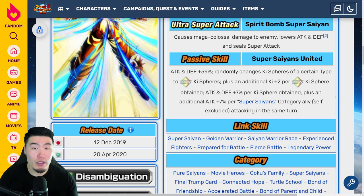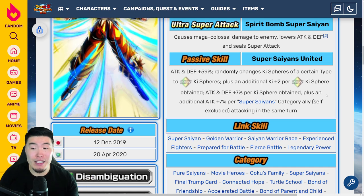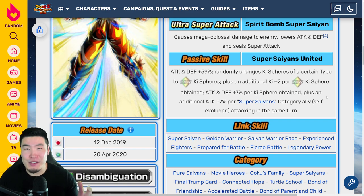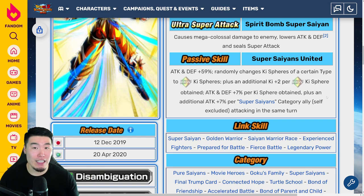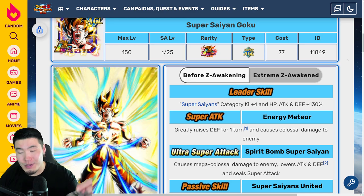So that made him a very good nuker. When he first came out, his damage was very impressive. These days it's not bad, but it's just okay. And his defense is definitely very lacking. So that is the LR Goku pre-EZA. The main reason I'm not using the website or the Dokkan wiki for the EZA details is because they haven't updated the EZA details yet.